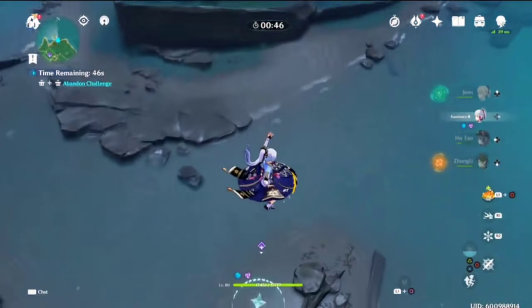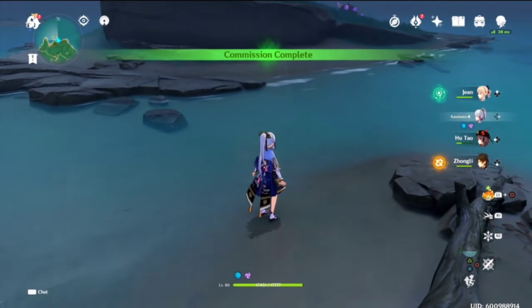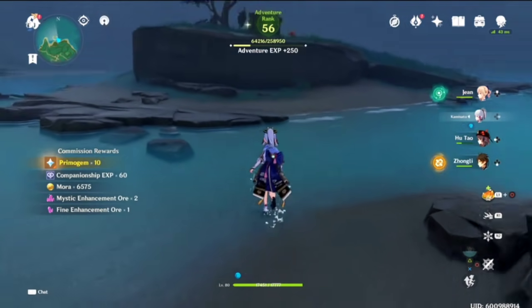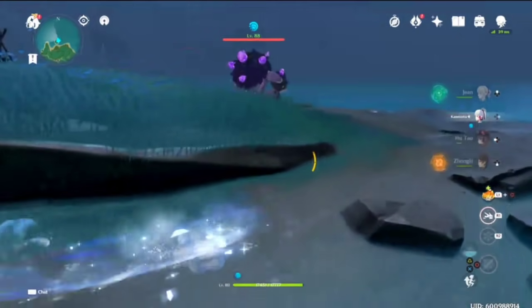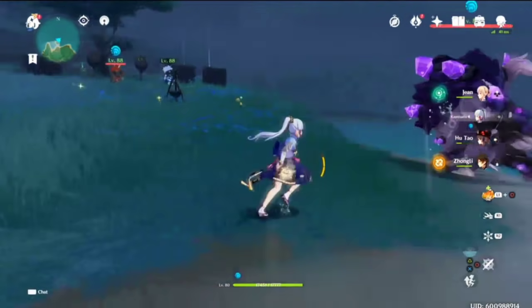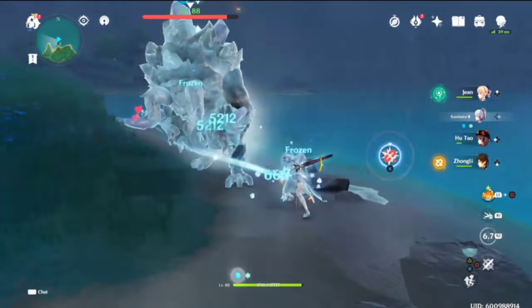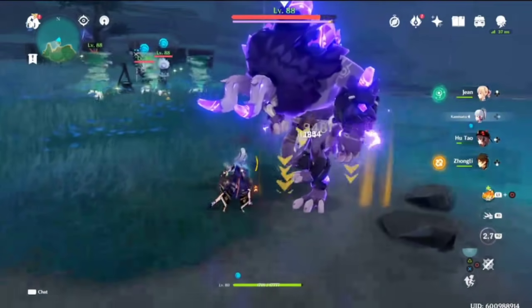If you don't remember or just need a refresher, C1 on Hu Tao basically means when you activate her elemental skill, Hu Tao's charged attacks do not consume stamina. That's a very strong constellation to have on Hu Tao - not broken, but very strong - because it switches up the way you play her in the sense that you can just spam her charged attacks and do a massive amount of damage. It's a very good constellation for Hu Tao.